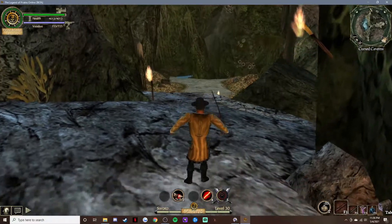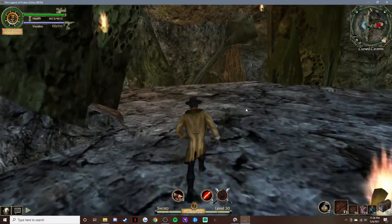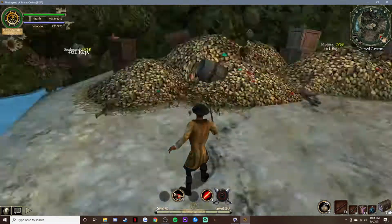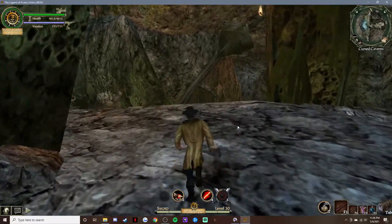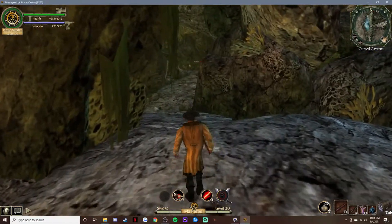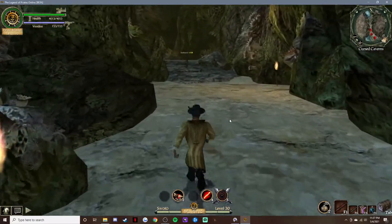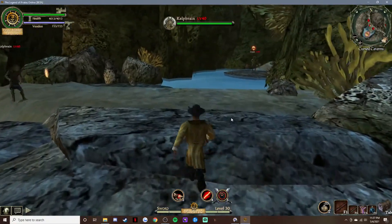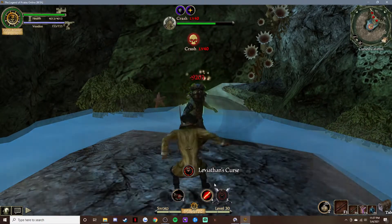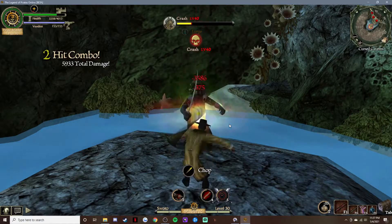For bosses, I already showed you Jimmy Legs. I'm not going to use it for Plifico and Smashio because it will not show off the damage — it does like nothing compared to those guys, even though Levi drops from Plifico, which is weird. Bosses did get very much buffed. I can compare it to Crash — Crash is a level 40 boss. I haven't been to Crash in years, so this is definitely a nostalgia moment. That's 9,203 — not bad.